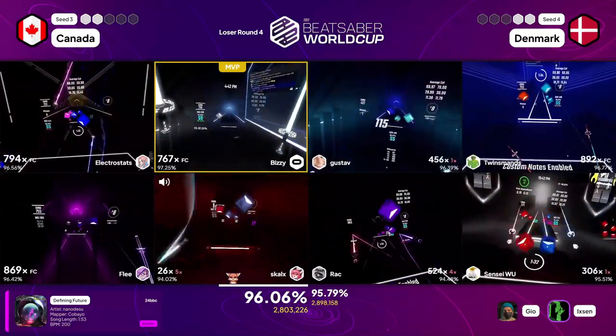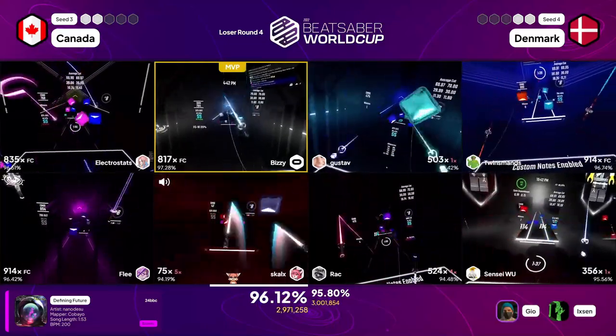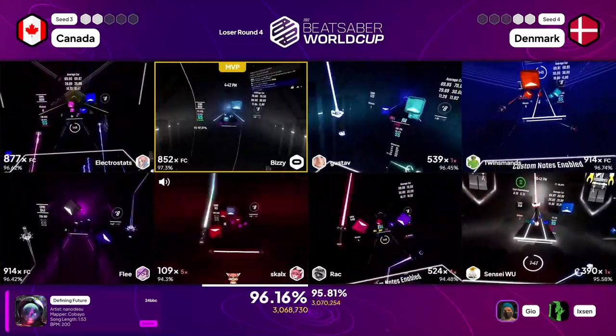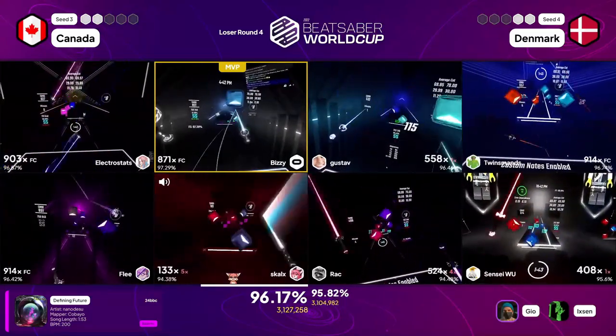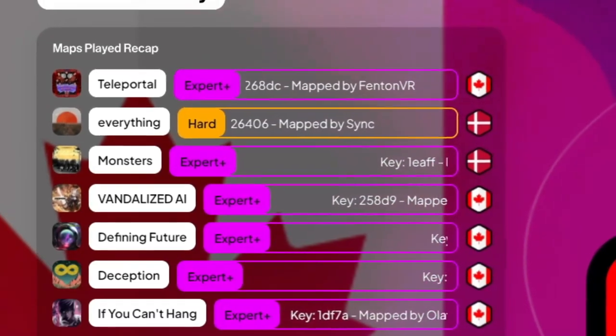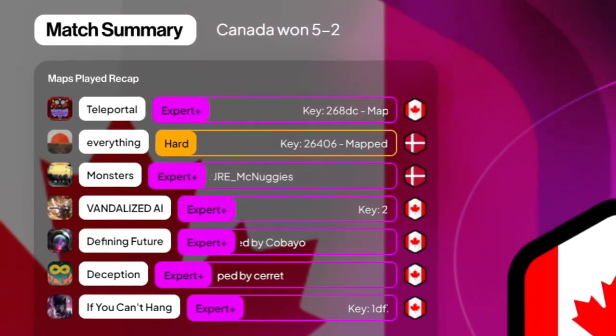We have entered the state of the tournament where sweeps aren't really common anymore, and after barely losing out to the British last week, Canada now had quite the run to go through in the lower bracket to get back to a possible rematch. It started with the Danish, who are looking great at first, taking the lead in the first three maps. But this did not stop the Canadians, who picked their momentum back up to secure the next round with a 5-2.